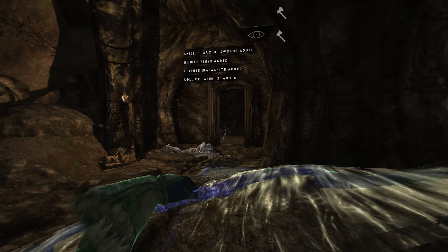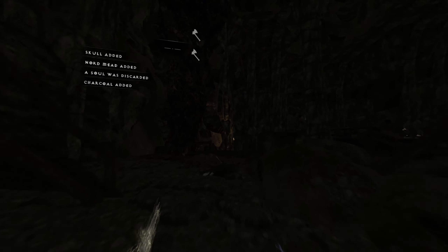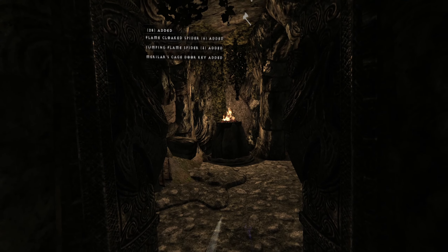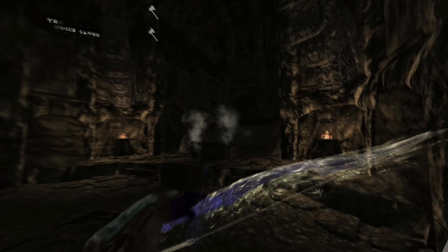Okay, door. Yeah, we had to go that way. Can we just go through this room and not go the other way? Because the game crashed when I did that. Oh my god, I think we made it. It's a word wall.